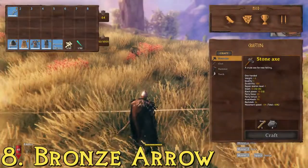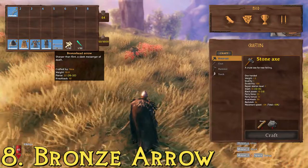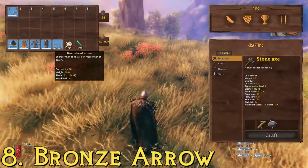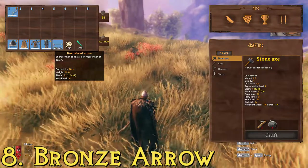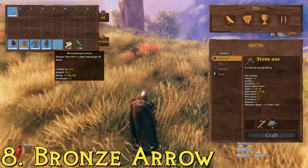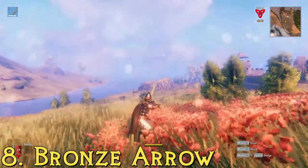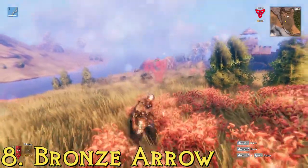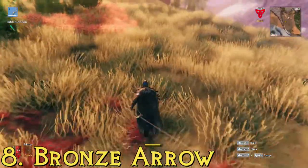Next up at number 8, we have the bronze head arrows. These ones are crafted with 8 wood, 1 bronze bar, and 2 feathers. You'll unlock the ability to craft these as soon as you mine some copper, mine some tin, and smelt it into bronze. These ones have a max pierce damage of 32 and a knockback of 10. So that was number 8, the bronze head arrows.